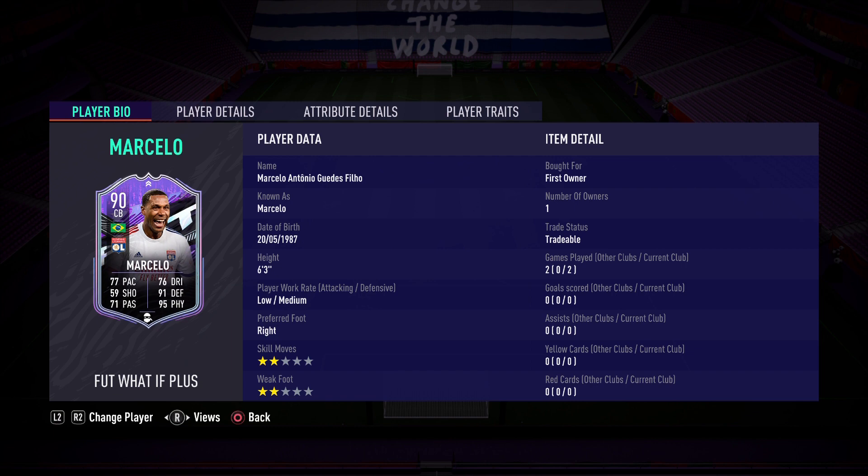That is 90-rated Marcelo Antonio — known simply as Marcelo, the Brazilian wall — who gets himself a plus-two upgrade because Lyon did get a clean sheet last game, making him probably the best center back in the league. We're going to be testing out if he is better than Marquinhos. He is 6'3", low-medium work rates, right-footed, two-star two-star.